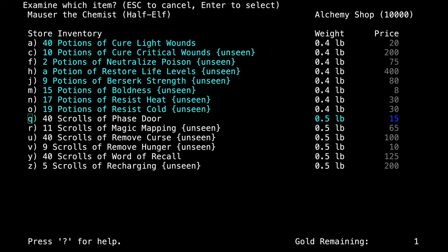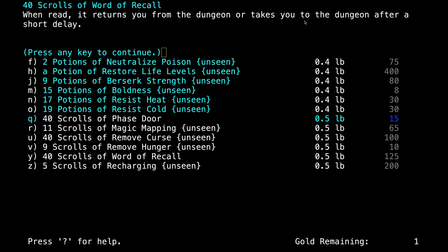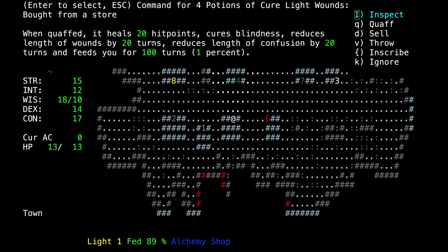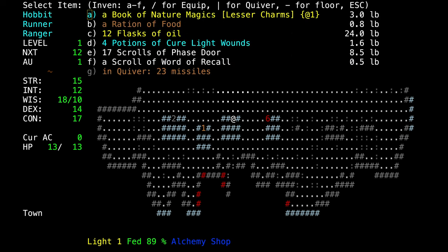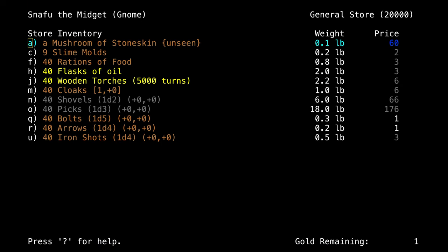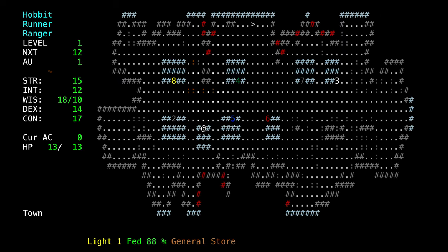Word of Recall returns you from the dungeon back to town — it makes it so you can return without having to go all the way up 50 stairs, which would be very tedious. Cure Light Wounds are really good because they replenish lost hit points and they also cure blindness, and sometimes they cure confusion. Confusion prevents you from doing anything meaningful, like reading scrolls, walking in a straight line, and killing things.